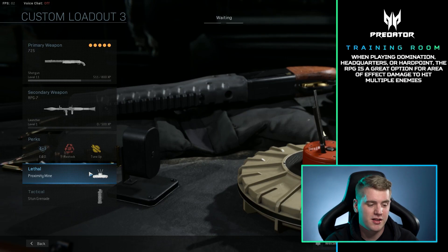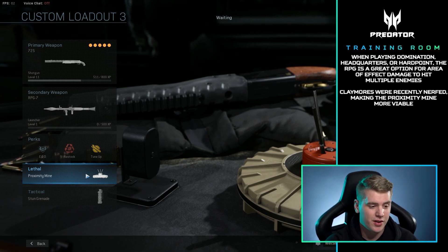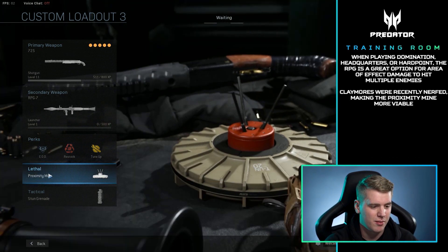I picked Proximity Mine this time because the Claymore got a huge nerf. Although Claymores are still really good, if someone has EOD it won't instant kill them, but with Proximity Mine it does a little bit more damage. If they crouch they'll survive, but a lot of people actually don't see these, and it's a better Claymore in my opinion.